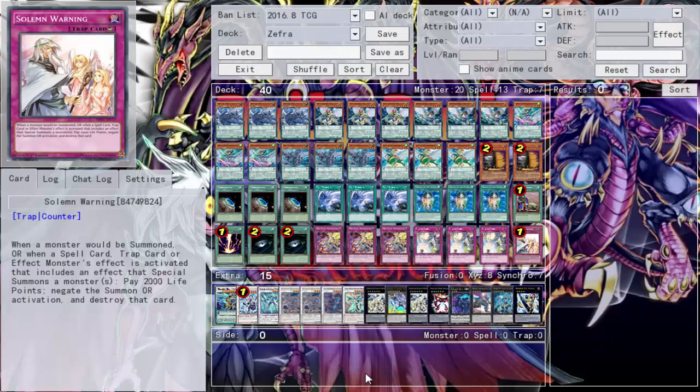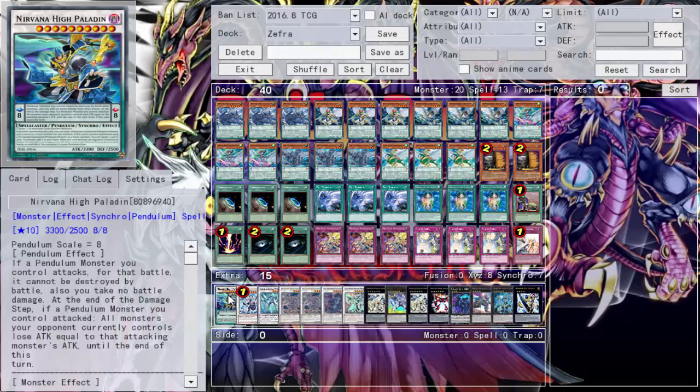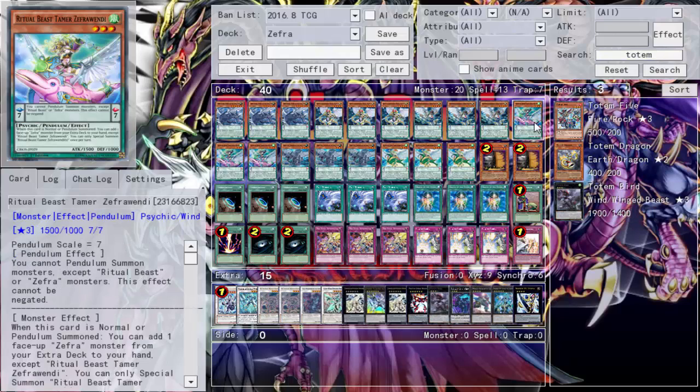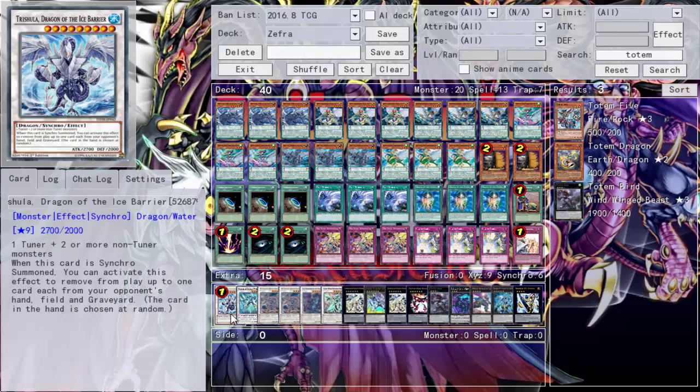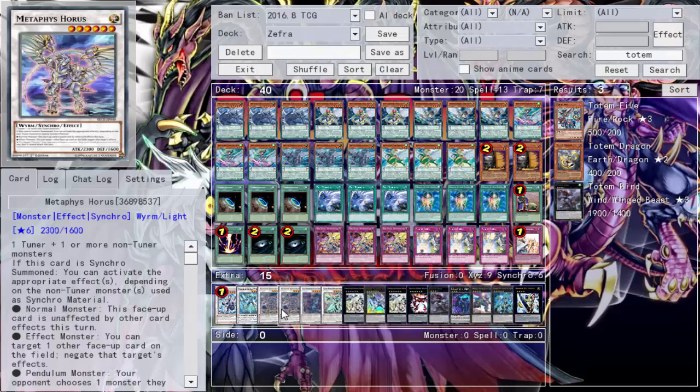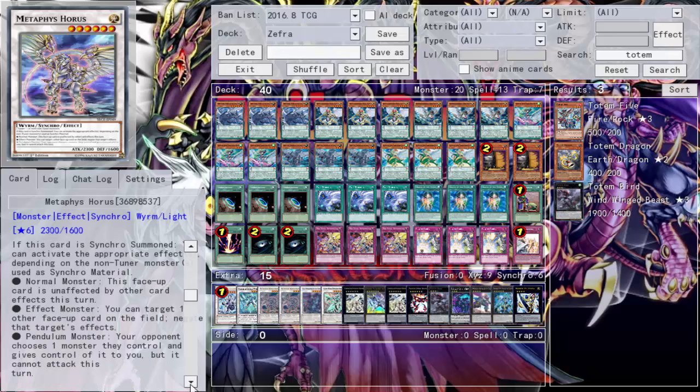Looking at the extra deck: Nirvana High Paladin — you can make him but I never did, so I'll probably replace him with Totem Bird since we have some level three monsters. We have Trish, which can wreck someone's day. Stardust Charge Warrior lets you draw a card when summoned and attack over all monsters. Then we have Metaphys Horus — Metal Fist Horus — and he is so good. You target one face-up card and negate that card's effects permanently, and if a monster uses a monster effect you can take control of one of your opponent's monsters. They can't attack that turn, but taking your opponent's monster is huge.